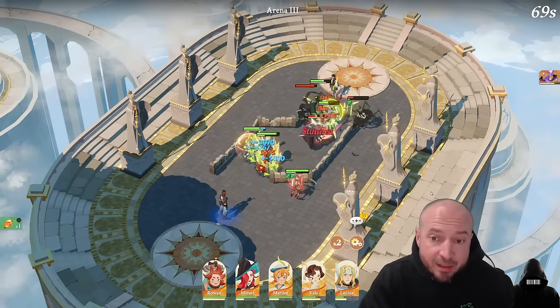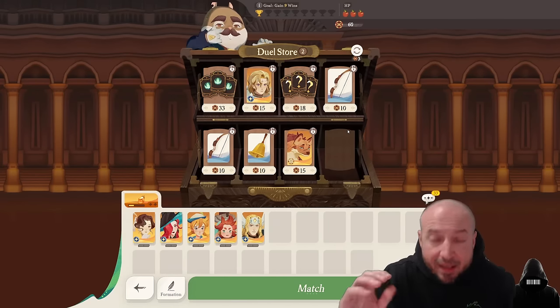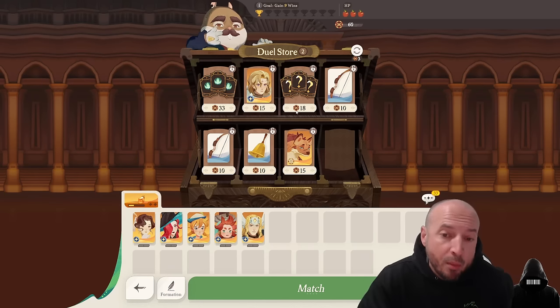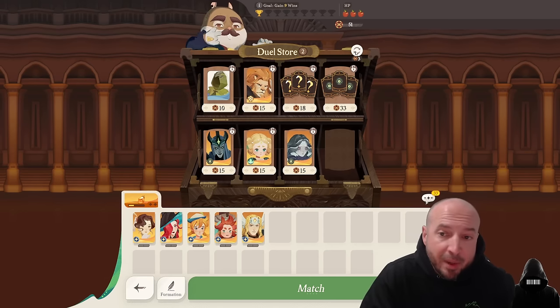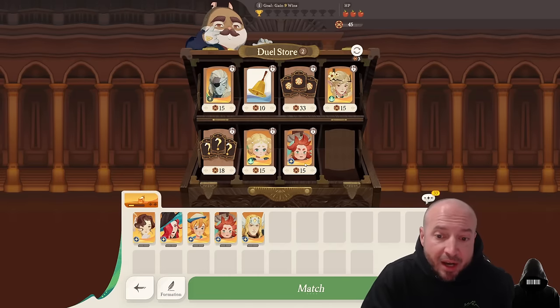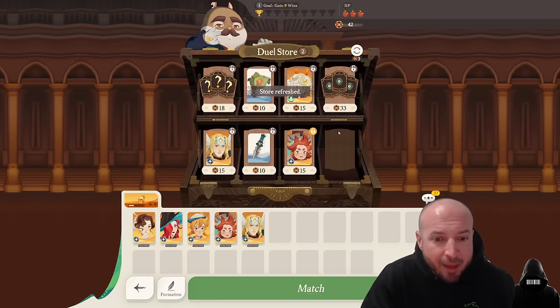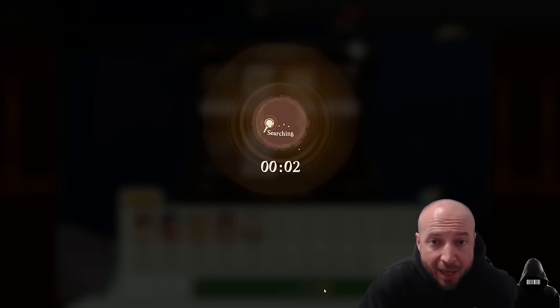Nothing in the store right off the bat, so I'm going to reset and hope to get either a triple Lightbearer card or something I can lock in. This is what I'm talking about with RNG — you might not get something you really need and you're wasting coins. I'm going to lock in a Rowan and reset once more. Since I'm up in matches and haven't lost yet, I'll pick up a Lucius and a Rowan and start the match. Even if I lose this match, I'm okay with that.